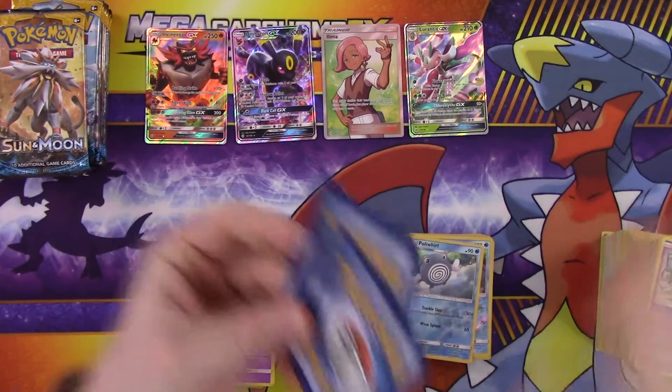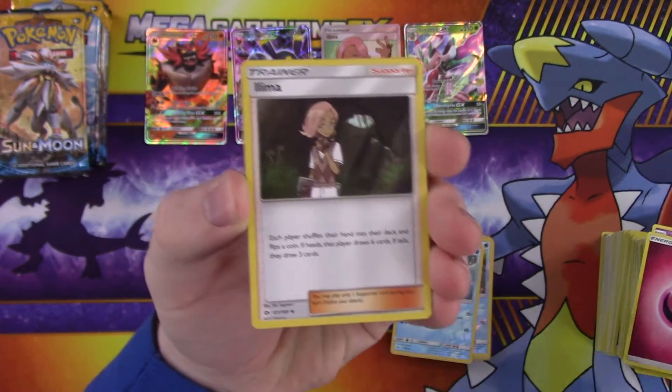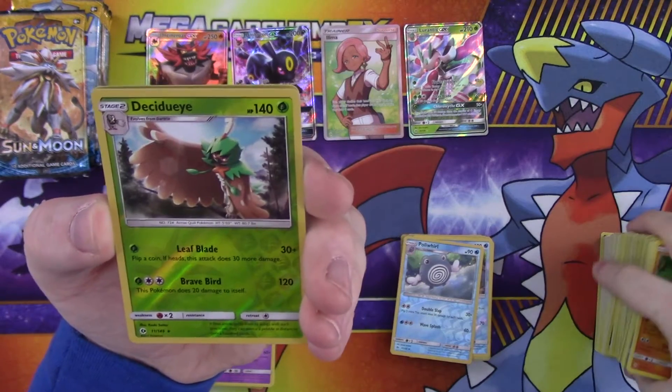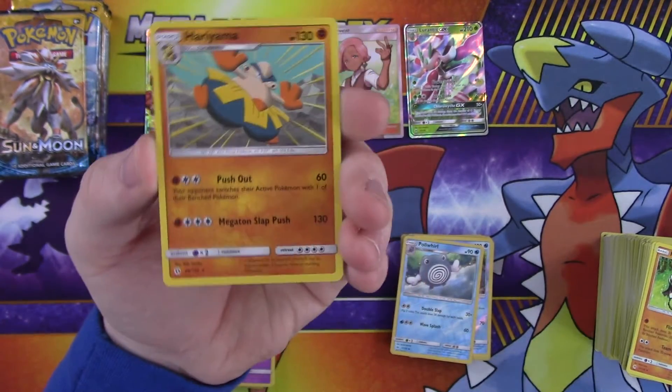Alright, so: energy, Spinda, Lillie, Passimian, reverse rare Decidueye, and a rare Hariyama. Okay, hopefully we can pull one or two more neat things out of here.